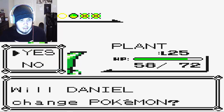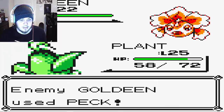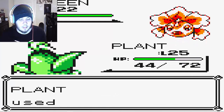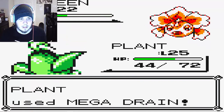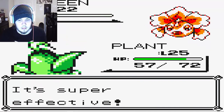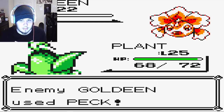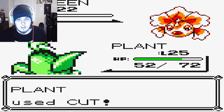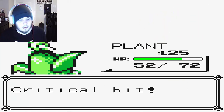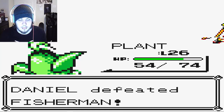It's a Goldeen. Let's Mega Drain this thing. Okay, we didn't get crit so we're more likely to get our health back. We're going to use Cut to finish it off. Level 26 — so we have 12 more levels until we can finally evolve Plant.